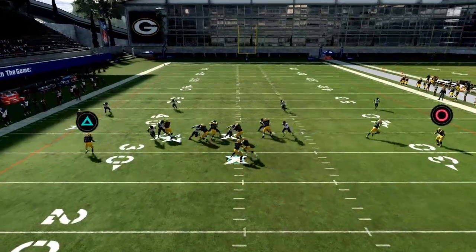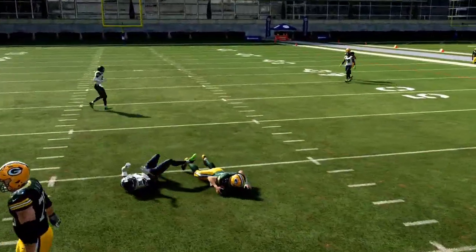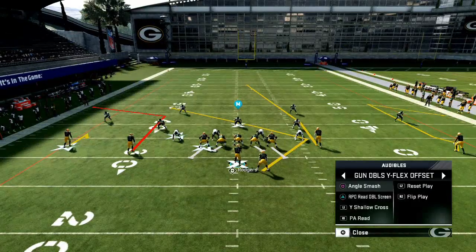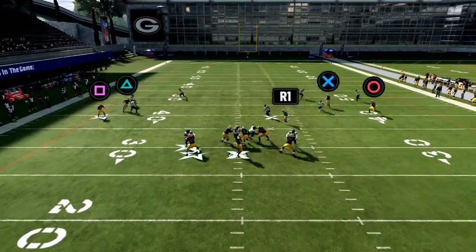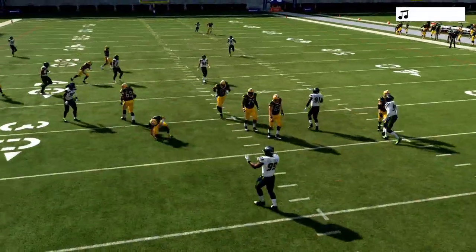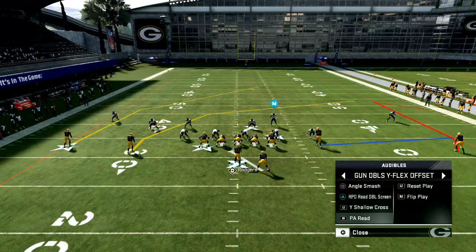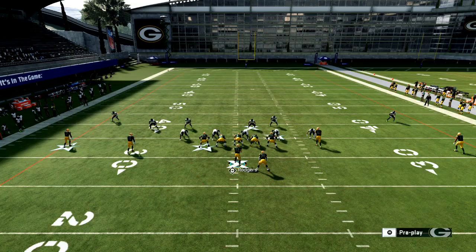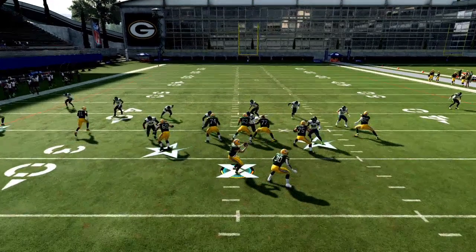It's an RPO so you can also run with Rogers. I think this is probably the best RPO in the game - it gives you the most options. Pair all of this with your angle smash play and everything else. If they start blitzing, you've got options from this formation. It's very vanilla from spread, but there are some really unique things you can do.